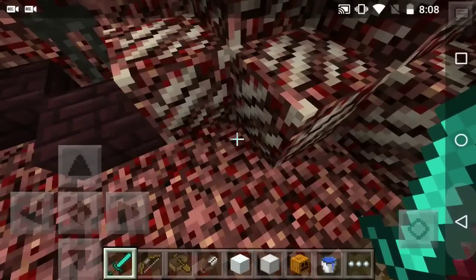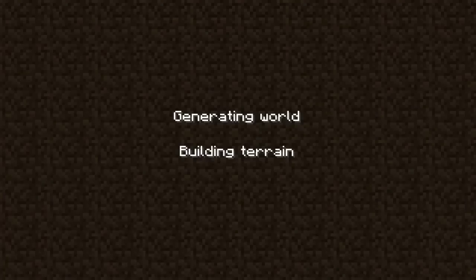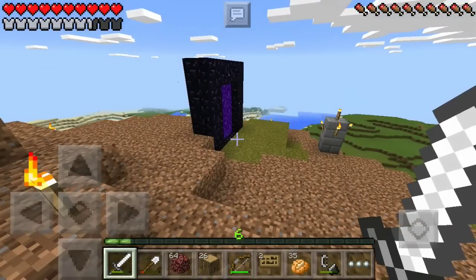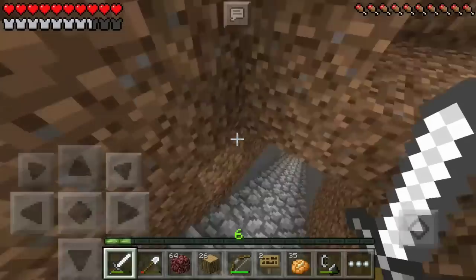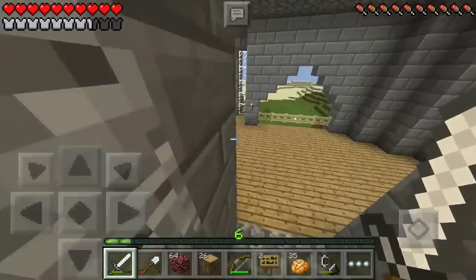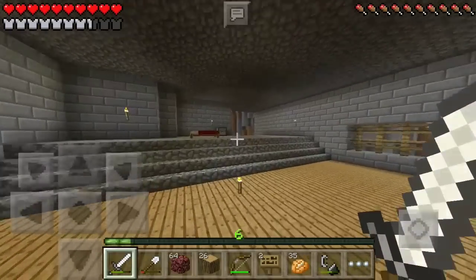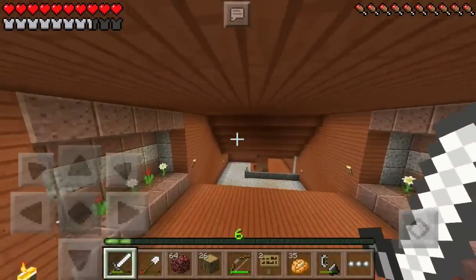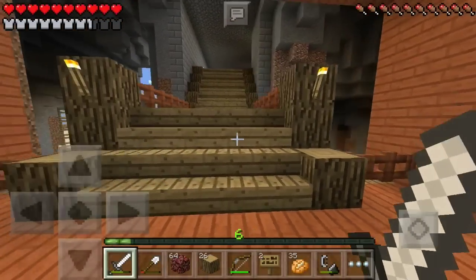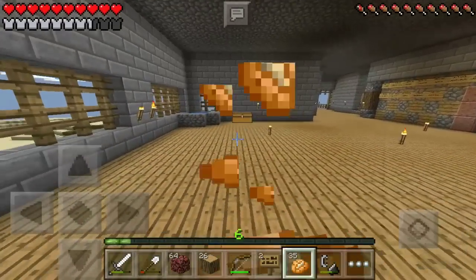Now for some survival gameplay — I'll show you guys the hunger and sprinting feature. You can see the experience bar and hunger bar on the upper right. You'll gradually lose hunger and need to eat food to replenish it. If it drops to around four bars you can't sprint, and if it goes all the way down you start losing health. Hunger is a thing now.